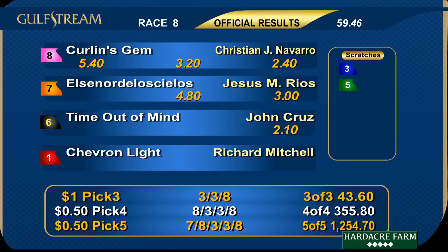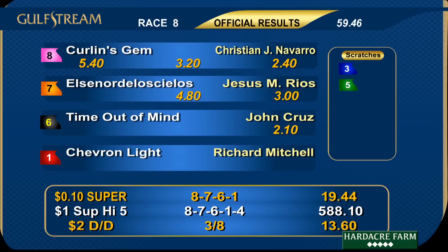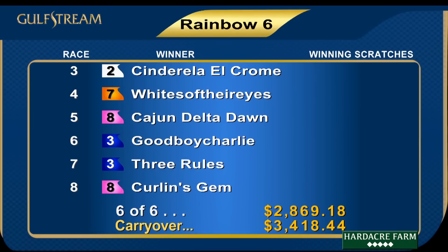In the late pick 5, 5 paid $1,254.70. 4/5 paid $18.10. Super high 5 combination 8-7-6-1-4 paid $5,888.10. In the pick 6, 6 of 6 paid $2,869.18; there's a carryover into tomorrow of $3,418.44. That's it for today — we'll see you back here tomorrow. Hope you're here celebrating the Belmont Stakes, third jewel of the Triple Crown. We have 11 races here on the card at Gulfstream Park, post time at 1:15.